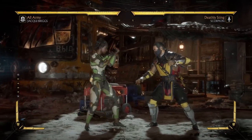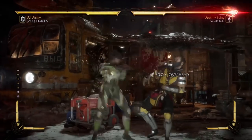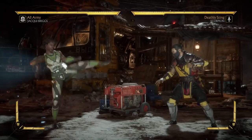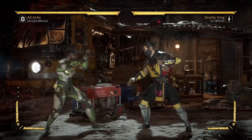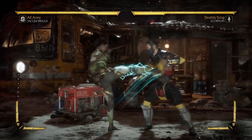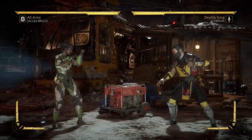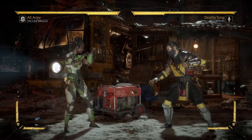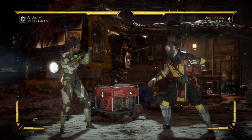Hello everyone and welcome back to another Mortal Kombat 11 tutorial video. In this video we are going to be focusing and talking about wake-ups. Waking up and which wake-up option you need to use in which situation can be kind of tricky to figure out in this game. I've seen a lot of people in my comments talk about not understanding when to use which wake-up option, when to delay wake-up, when to throw, when to roll. So we are going to be going over every option, and hopefully I can give you some tips on when to use each one and also how to counter each wake-up option.